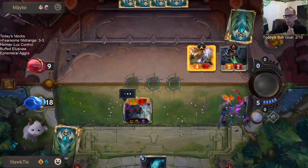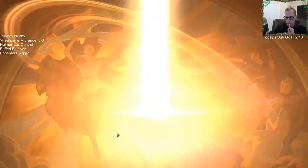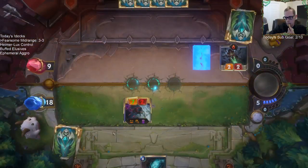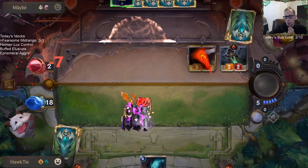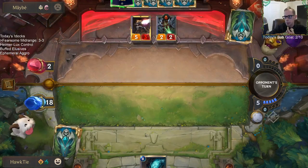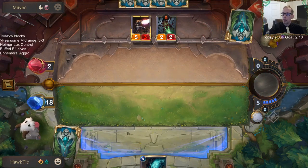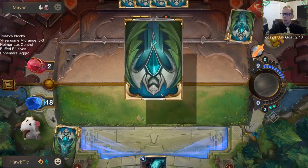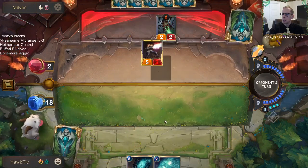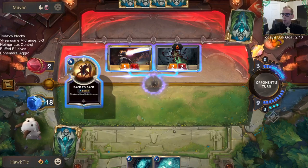I think I should have gone for the direct damage and then Mark. Because if I'd just gone Mark and let it happen, then I'd have direct damage and I could have also just played Rasa this turn. So yeah, that was a poor line by me.